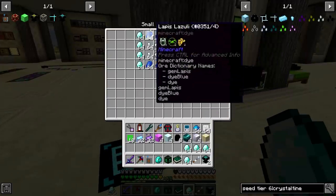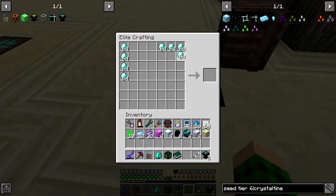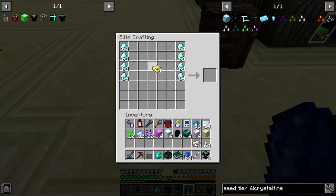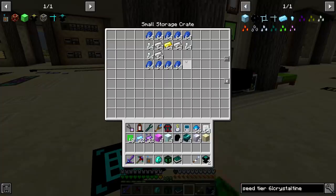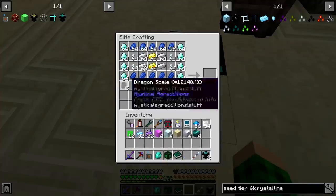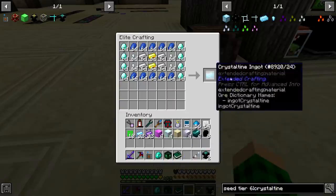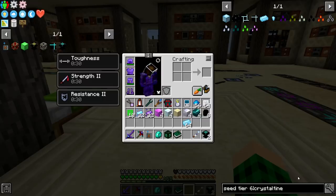We need crystal tea ingots, so we need to do these. I'll just put them all in here and then we can just rearrange these. I'll take a stack of this, a stack of this, a stack of this, and a stack of that. And we can just arrange it in all the spaces that we need, click all of these in, and grab as many as we can. We should get a stack of crystal tea ingots, which are required in making the tier six seeds.